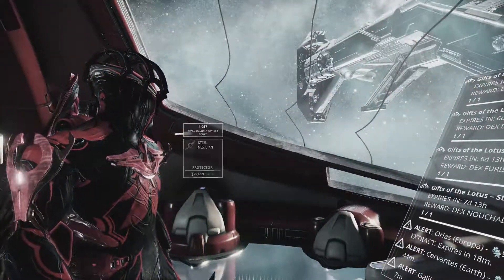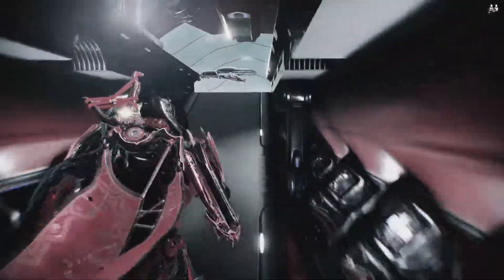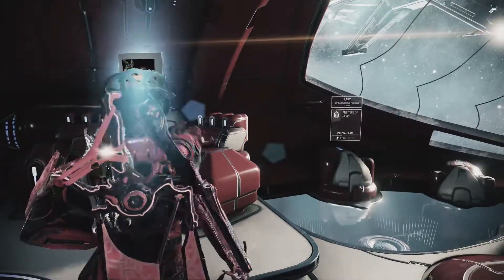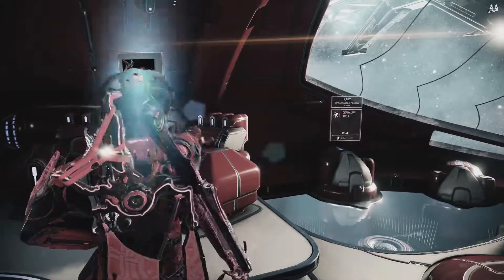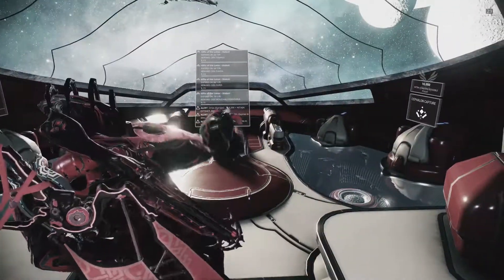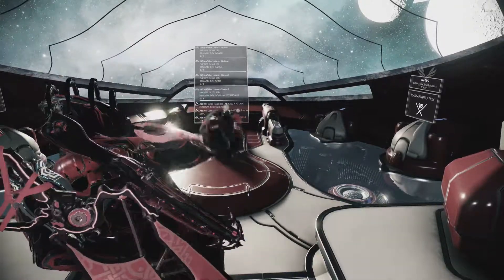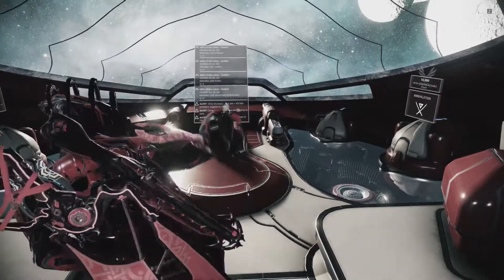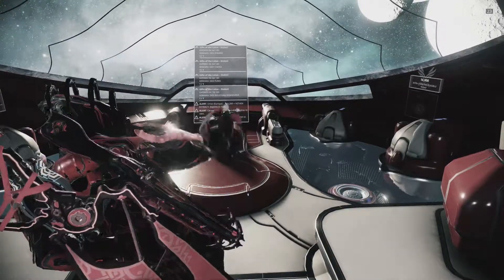I'm not sure yet — it depends on how the market plays out and if a lot of people got them during this two-month opening. Again, if you still haven't gotten them, just grind them out using the Cetus quest, use your Syndicate points to get relic packs, or buy relic packs from the market. I recommend getting these before they get vaulted because it's unknown when they'll be unvaulted again — it might be a year, two years, six months, or three months. It all depends on Digital Extremes and when they feel like unvaulting primes again.